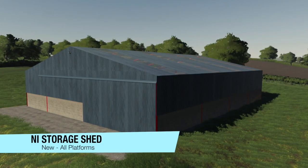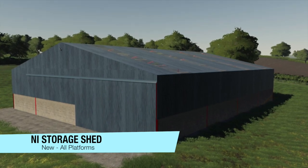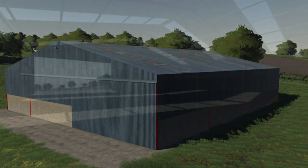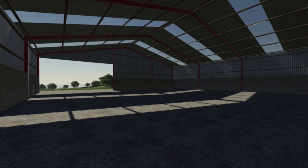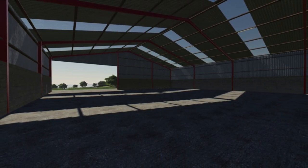Next up is going to be the NI storage shed. This is a placeable Northern Irish storage shed. Price is $30,000, daily upkeep of two bucks per day. As you can see, you've got big doors and a nice open air on the inside. Very cool.